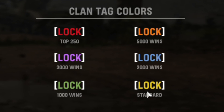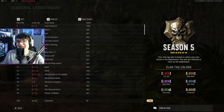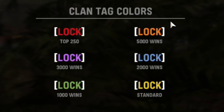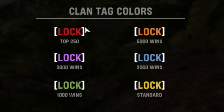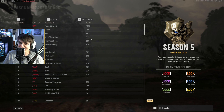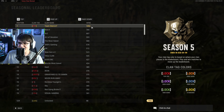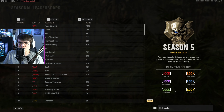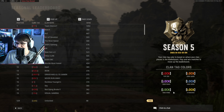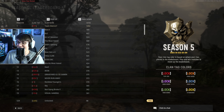Standard you get the yellow clan tag, which everyone already had. Now, if you get a thousand wins together as a clan, you get a green clan tag. At 2,000 wins you get blue, 3,000 wins you get purple, 5,000 wins you get orange. And then if your clan is top 250 in the world, you get a red clan tag. That's why you've seen a lot of people with a red clan tag. Right now, only one clan has gotten a thousand wins, so every clan is either yellow or red — you're either top 250 or you're on the normal version.